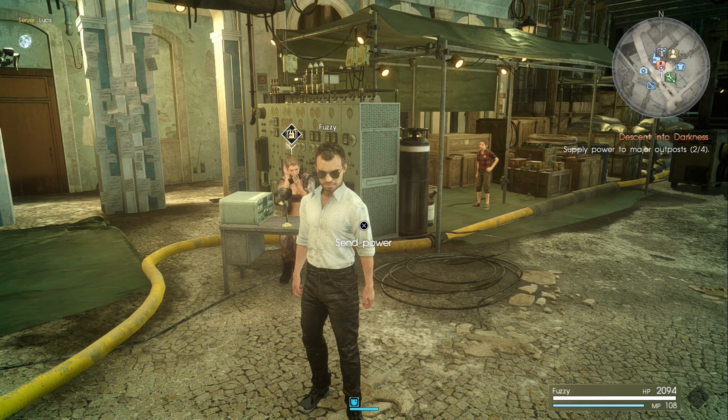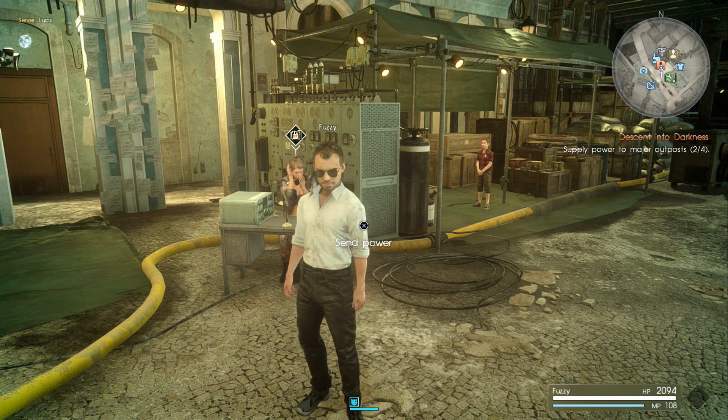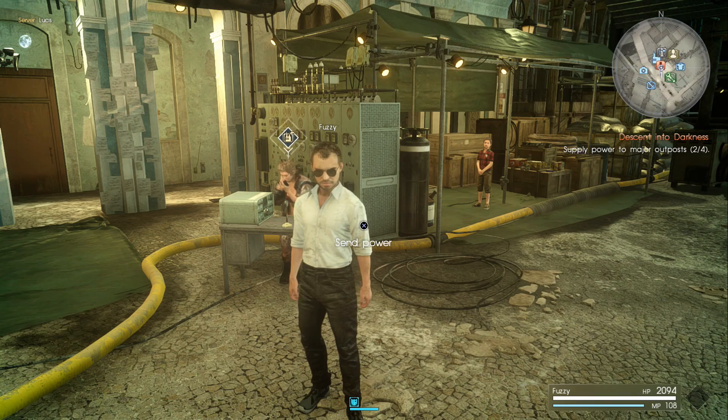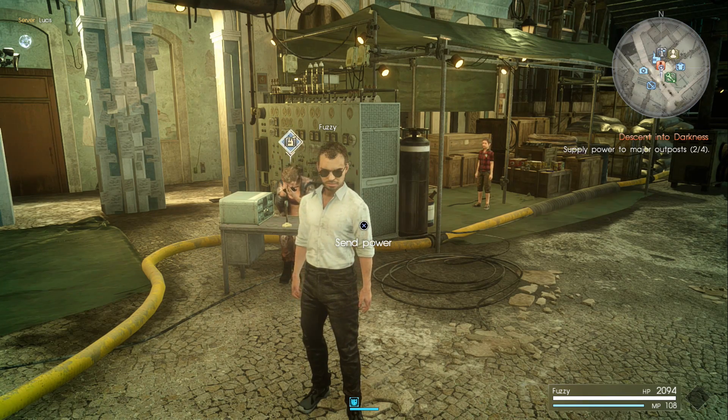Hello YouTube, Fuzzfinger here and welcome back to another Comrades video for Final Fantasy XV. In today's episode I'm going to be showing you how you can unlock a vendor that sells powerful equipment such as the Yoshimitsu, a very nice katana that you can level up with a lot of good stats. Please stay tuned and if you enjoy watching don't forget to drop a like and subscribe to the Fuzzfinger Gaming YouTube channel.